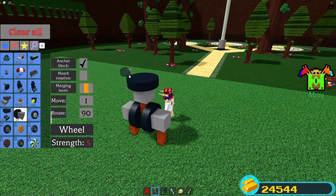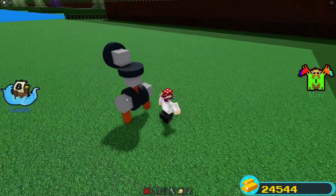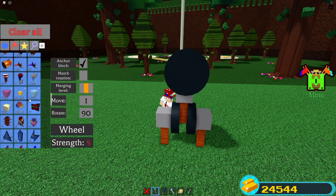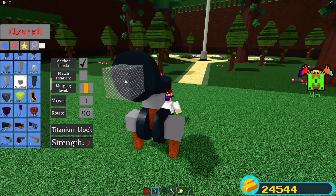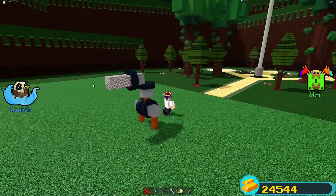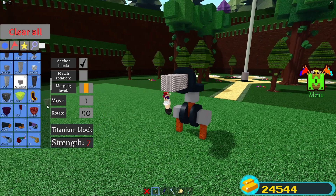On top of that rod, place another wheel facing up. Then on the very edge of that wheel, place another wheel facing forwards. This is going to be the barrel of the minigun — you can make it as detailed as you want, but I'm just going to place two titanium blocks to keep it simple.